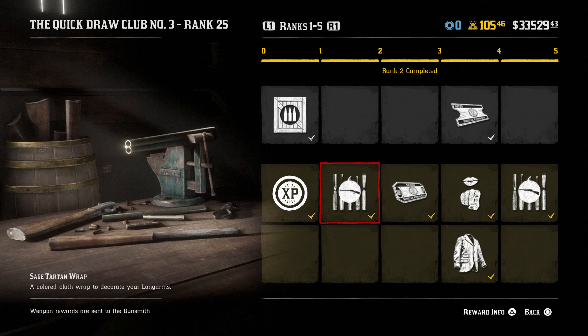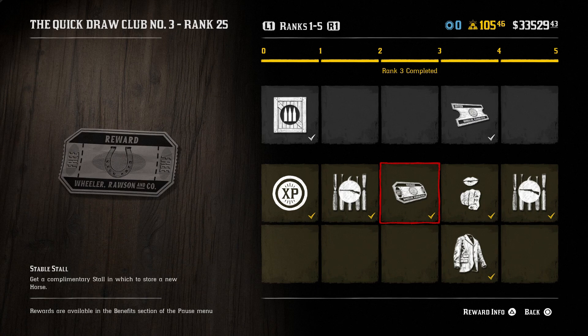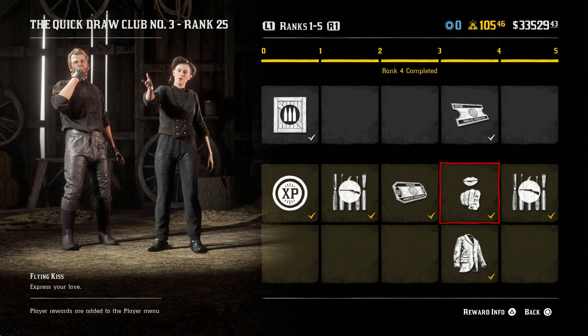There's a sage tartan wrap — another wrap for guns, we'll have to look at that in the gun shop. A complimentary stall — that would be very useful, especially for anyone newer to the game since stalls can be decently expensive, though I already own all the available stalls. Then we have an 'Express Your Love' flying kiss emote — blowing a kiss could be a pretty fun emote, though it's not really my thing.